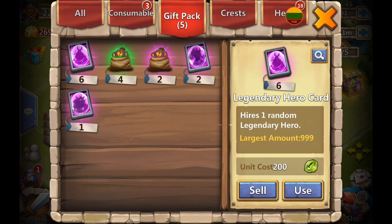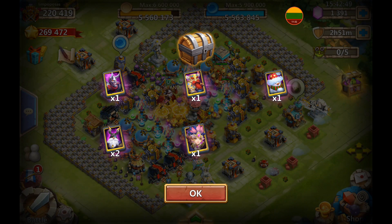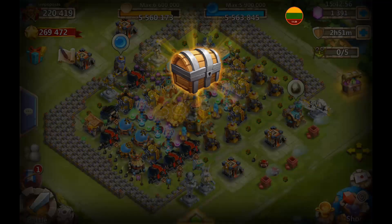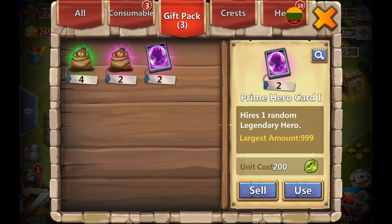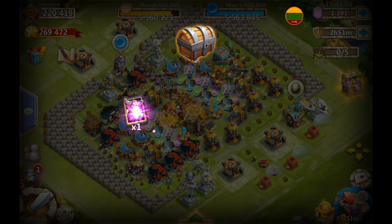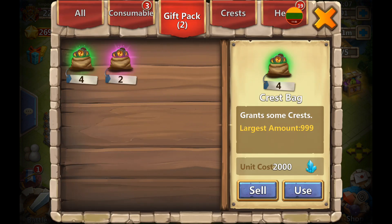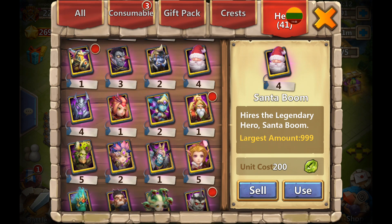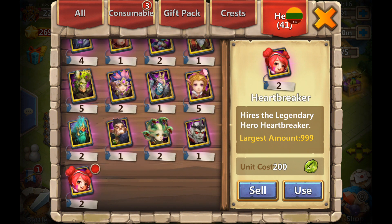Opening ordinary legendary hero cards - we get a Harpy Queen, nothing great. We get event 1 and a prime. Let's do event - we get Candy Cane. And prime 1 gives Aries and Vlad. Not the best and I don't think he needed any of them - I'm sure he has them double evolved already. But look at those Heartbreakers.